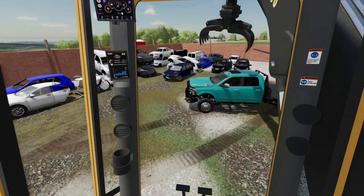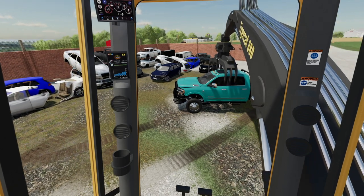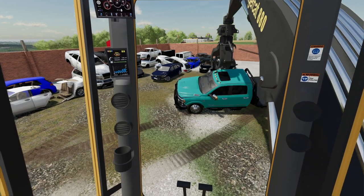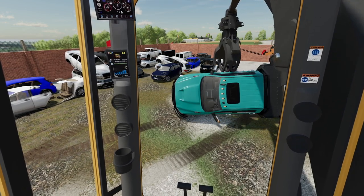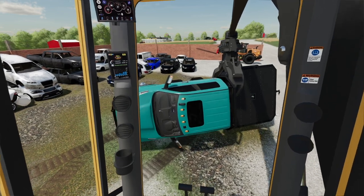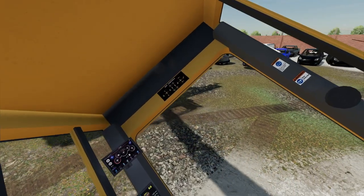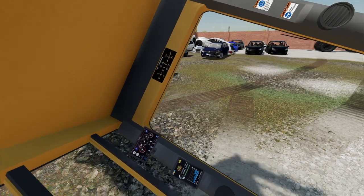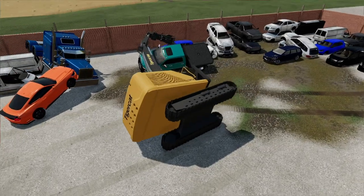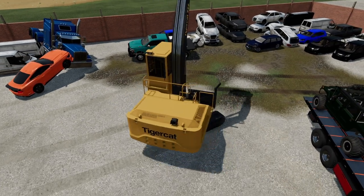I used to have just a bucket and a thumb on the machine; now that we have this claw it works out so well. Just curl in and straight down — close it. This one's harder to pick; it's slippery and we keep slipping with the claw. Let's grab it by the bed — there we go! Got it. Rough landing, but yeah, that's how you do it.